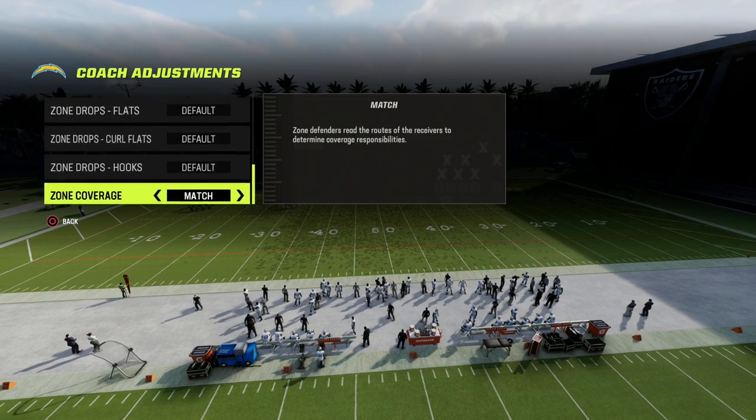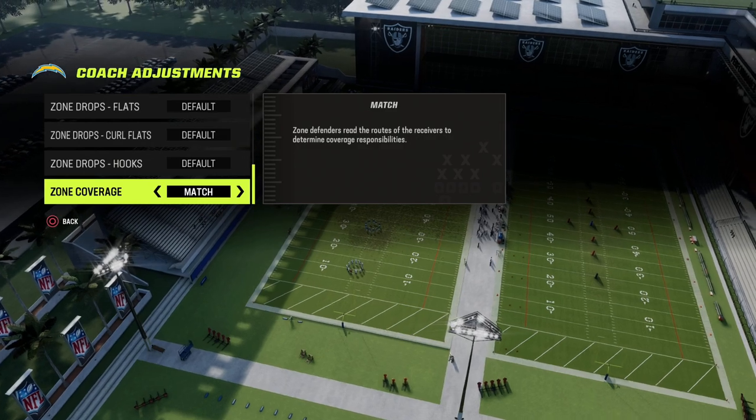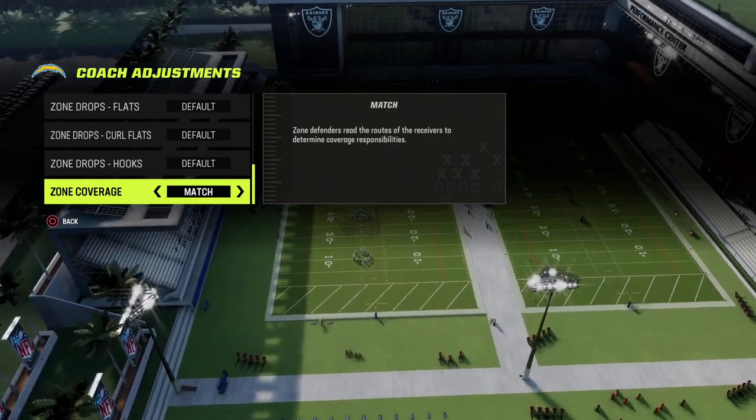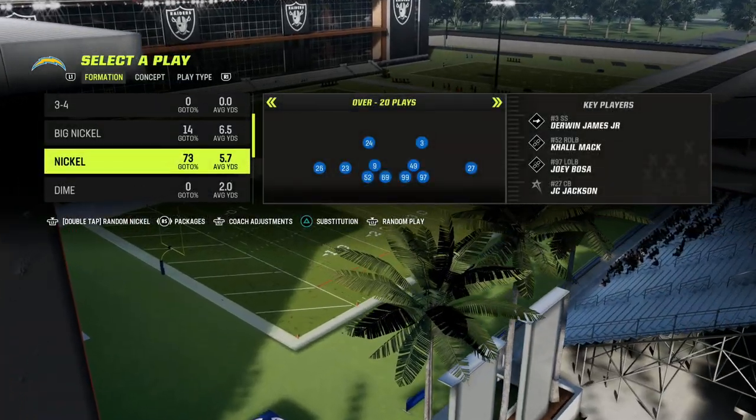First things first, we want to make sure that our zone coverage coaching adjustment is always set to match. That's the best way to play defense this year — generally speaking, default is not that good. You want to be on match if you're going to be playing coverage.